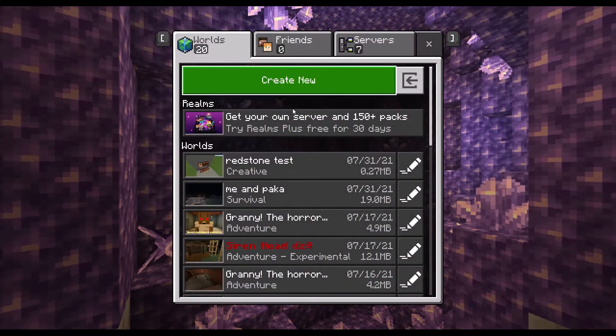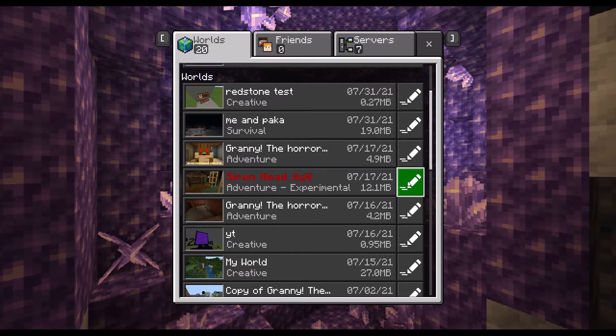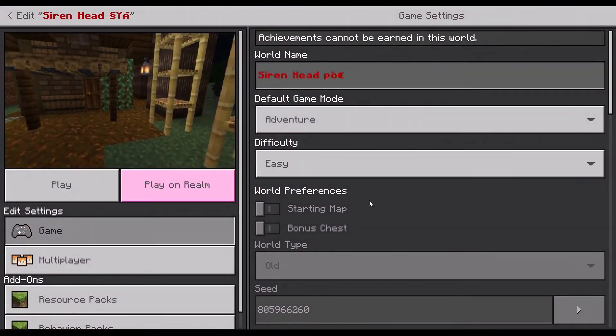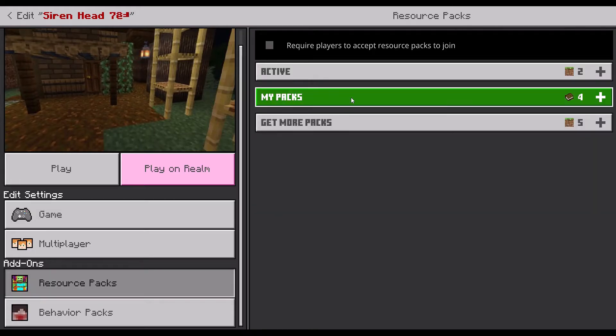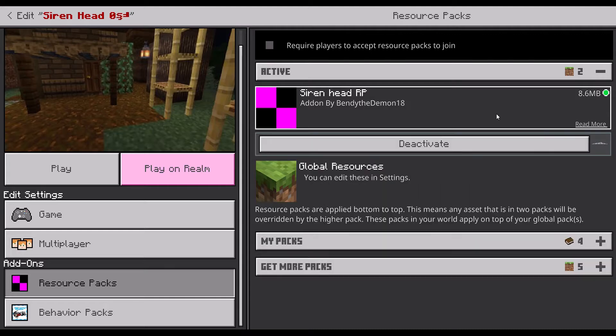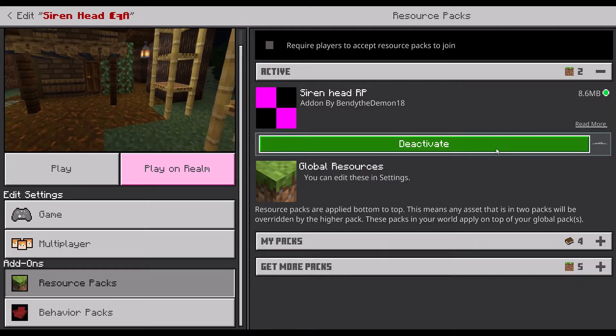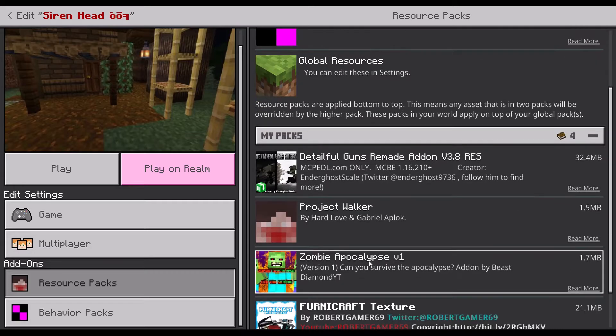To take them off from your world, you're gonna go into one of your worlds of choice. So like for example this one — I click on the little settings icon. You can scroll down to resource packs, then active packs, and you can click on this button and hit deactivate. Once you click that, it'll go down to my packs and just stay there.